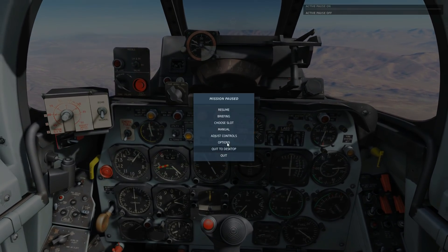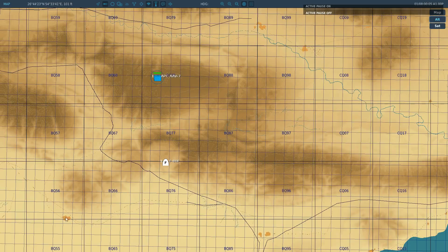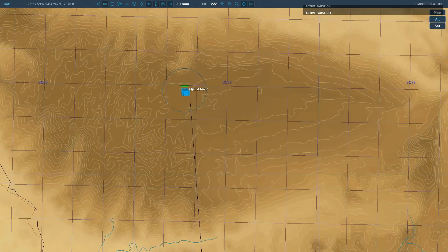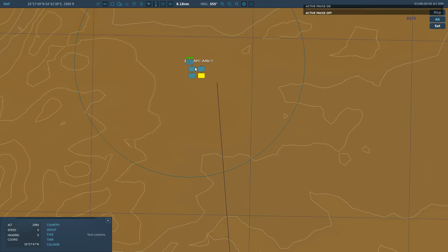Actually releasing the bombs is the usual weapon release. We're going to target something about 10 miles in front of us. This system compensates for the altitude of the target — it tells us when to drop our bombs, at what steepness of dive, at what speed — all relative to the target's altitude, since the target is very rarely at sea level. To make the maths easy, I've placed the target at pretty much bang on 3,000 feet.